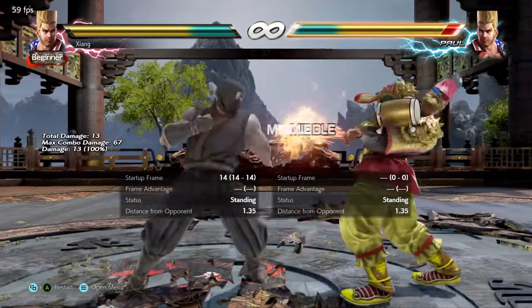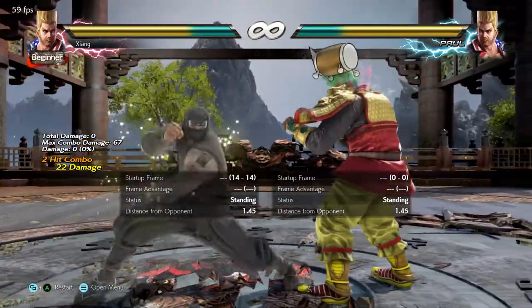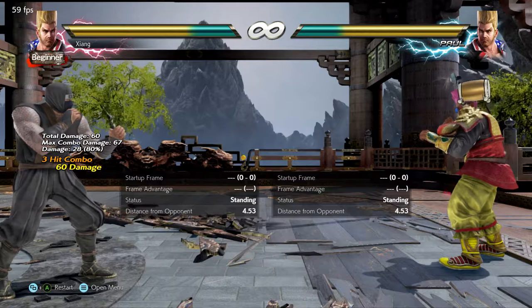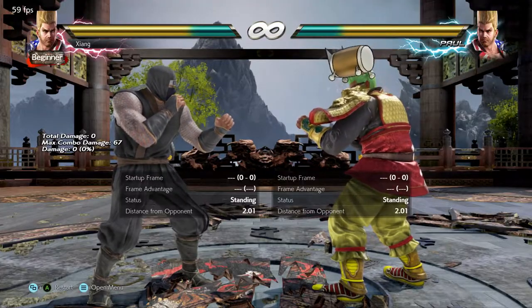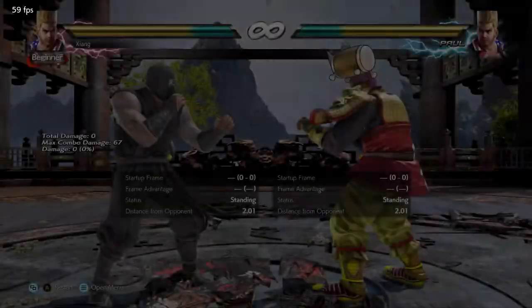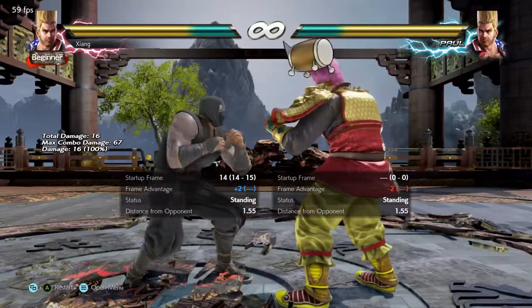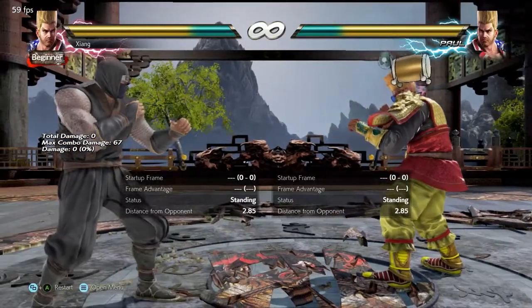As an example, down forward one one cannot be interrupted, so you can catch button-happy players with a full down forward one string, which gives you a crouch dash two or a wall splat. If they're trying to duck down forward one one, do down forward one back and play the sway game — lots of versatility here. If you want a safer poke than down forward one, just abuse down one. It's unnecessary to ever continue the string since that's very risky; instead, harass at range.